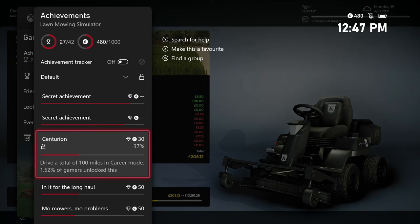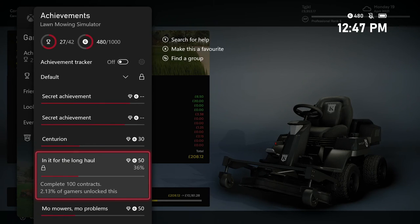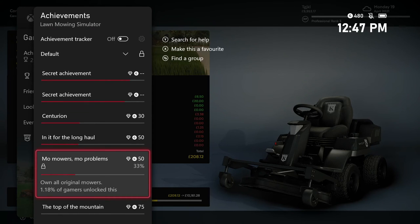We're over a third of the way there on miles, but we will be grinding that out separately. At the end, we have to complete 100 contracts, which we will get without any issue. We have to own all original mowers. I believe that means we do not have to purchase the Patterson mowers they just put into the game, so we'll double check that when we get to that point, but we're still a ways off from that.